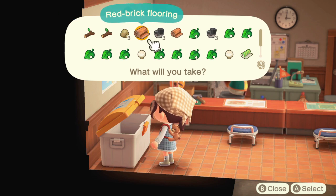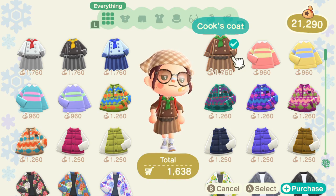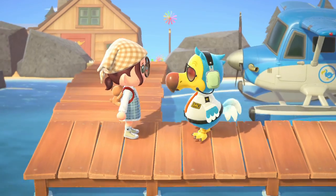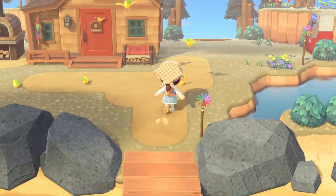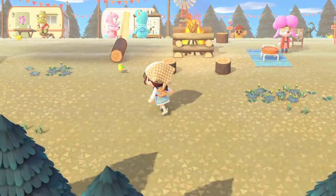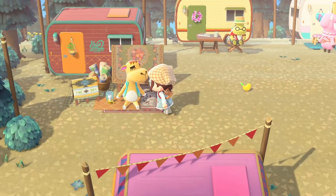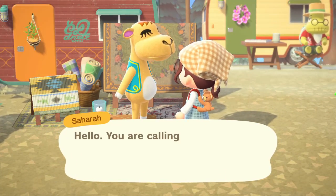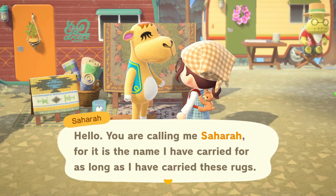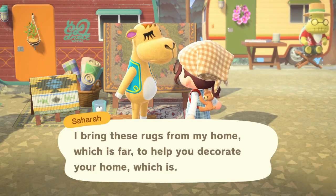I always check the recycling box to see if there's anything I don't already have, or even just materials I'm running low on. I also like to check Able Sisters every day to see if there's anything new — they did add a bunch of new clothing items. After you've done all that, head to Harv's Island. The stuff there only changes weekly, so you don't have to go every day unless you're visiting for other reasons or spreading out purchases over multiple days.